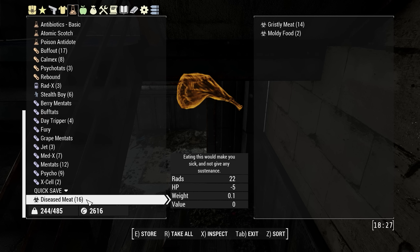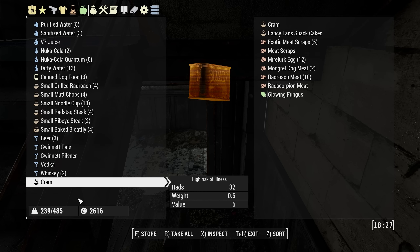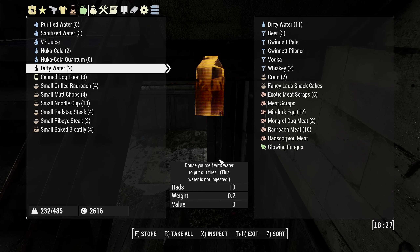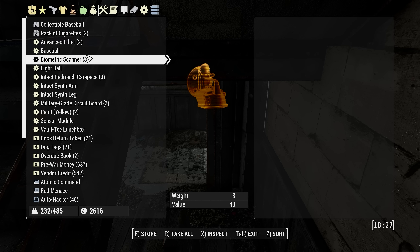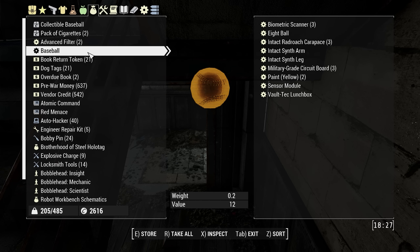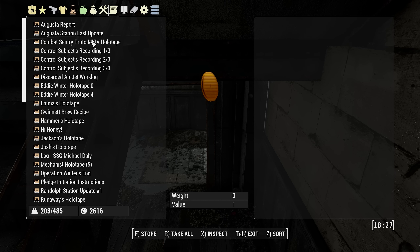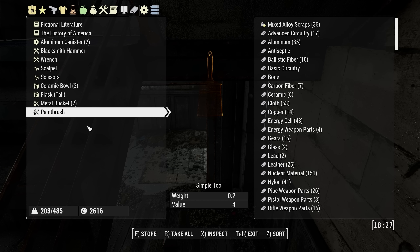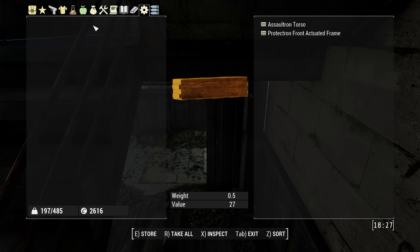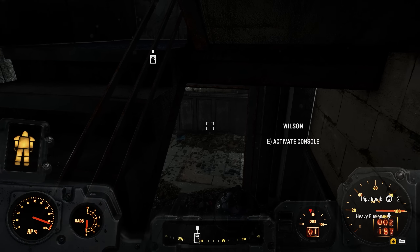Better off saving everything and bringing it back. I'll just try to make as much room as I can so we can pick all that stuff up. If you're curious, the reason why I keep a couple of dirty water on me is because that's the only way I know of to put yourself out when you're on fire. And being on fire is not very pleasant, as you might imagine.